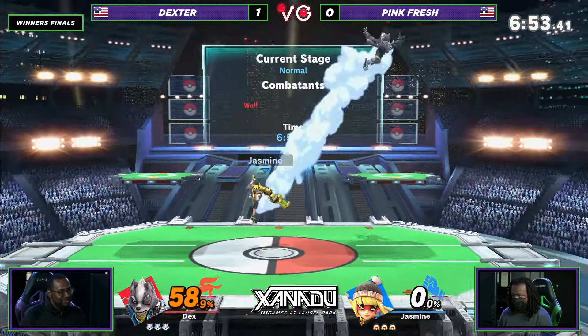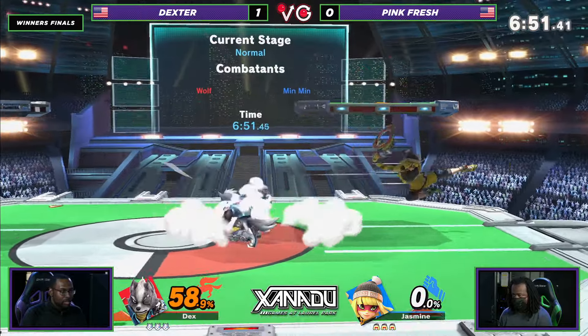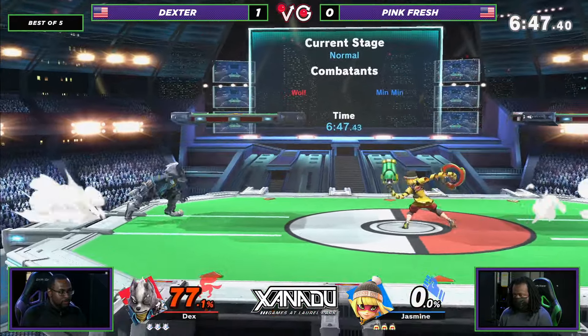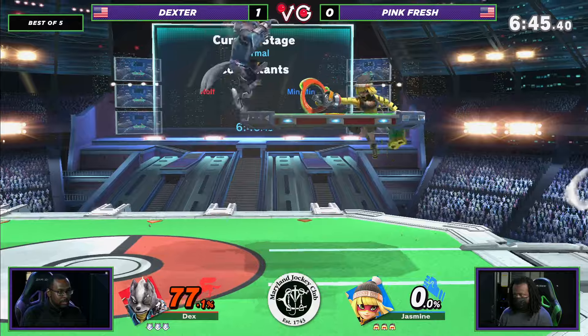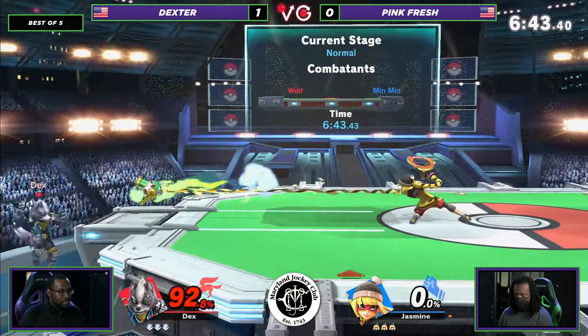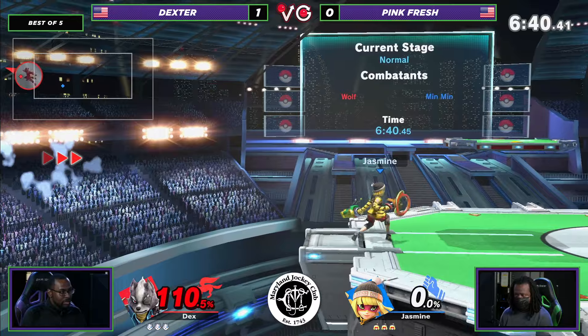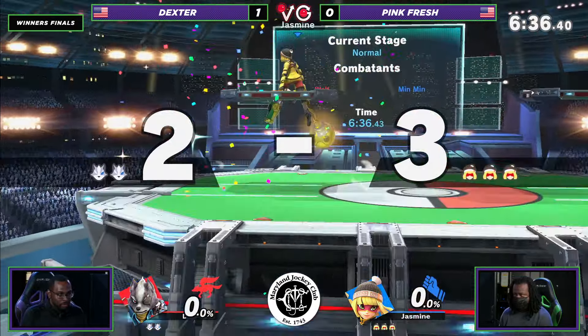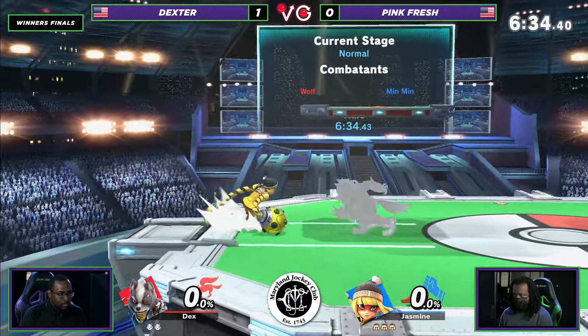He's still not letting it rip with these grabs — he's going to eat 60 for it. This is just Pinkfresh zoning right here, Dexter trying to get in. I think he's out of options — you're not making that back. Zero to death coming out from Pinkfresh for this first stock.